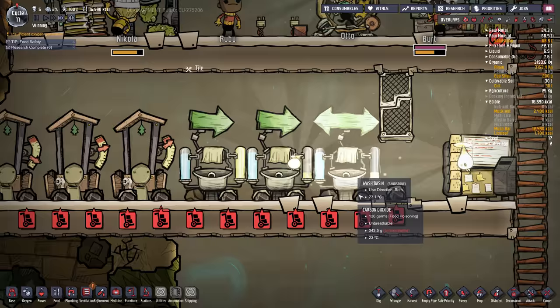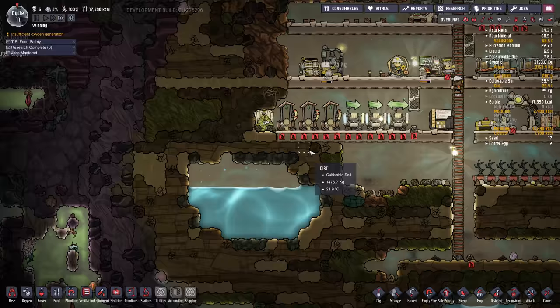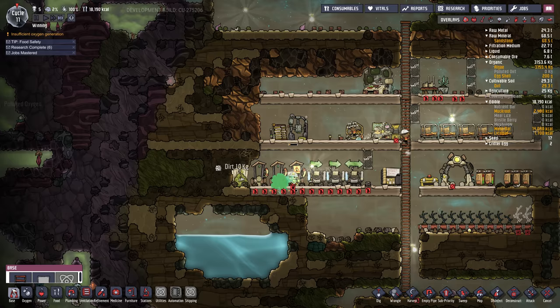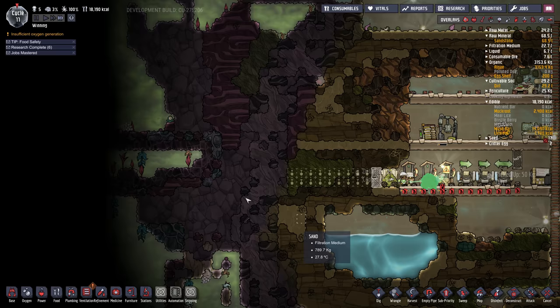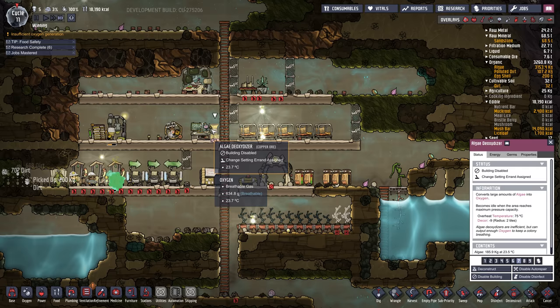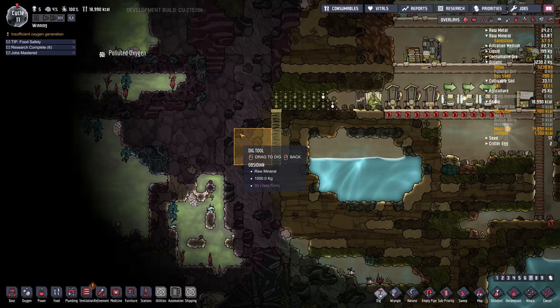We have polluted water building up in the wash basins that we'll have to deal with. I'm going to find a place to put it. It's full of germs and we don't want them touching it, so I'll put it over here and make a little pit for it. We want to keep our room bonus so I'm going to build a door here and dig across. This is getting into the warmer zone but it'll be okay. You definitely don't want to dig into the chlorine early on — that'll just get in your base and cause lots of trouble.